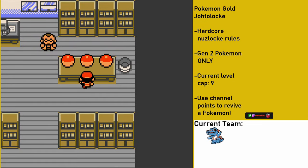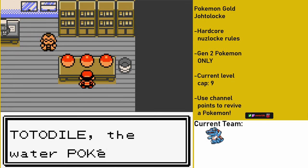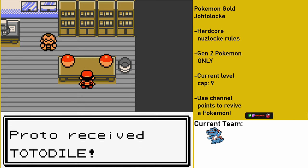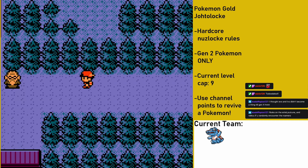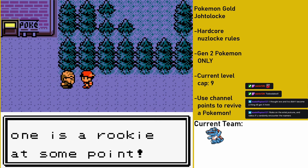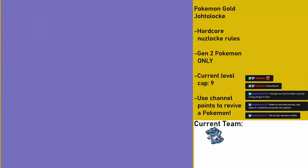My journey begins with me selecting my starter Pokemon, a Totodile I've decided to name Toodaloo. Toodaloo is going to be a very important Pokemon for the majority of the run, so it's crucial that I keep him alive. Hopefully nothing bad happens to my adorable little croc guy. After being given an errand by Professor Elm, I work my way to Cherry Grove City. Since I don't have any Pokeballs yet, the Nuzlocke hasn't officially started, so I'll still have access to these routes for encounters later on.